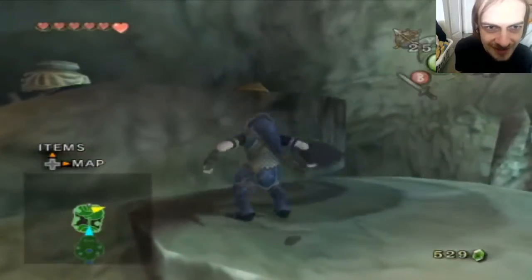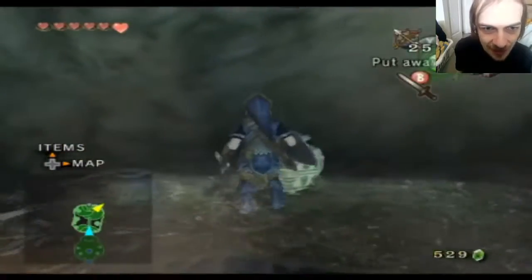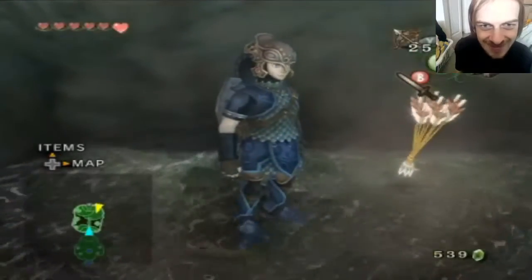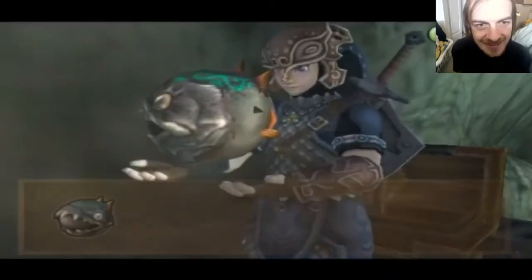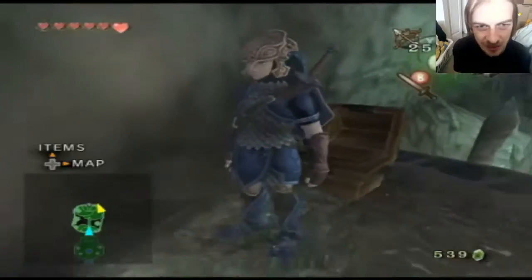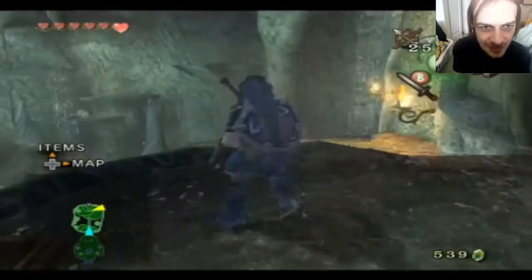I want to go up here. Stop resisting what I want you to do, Link. Oh, hello - ten rupees! Let's open this chest. Good water bombs - not bomb arrows, what the hell am I talking about? Water bombs, I could use those.